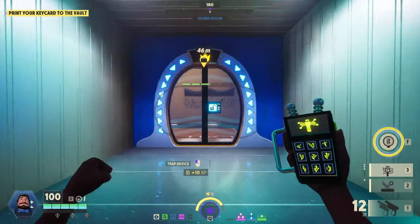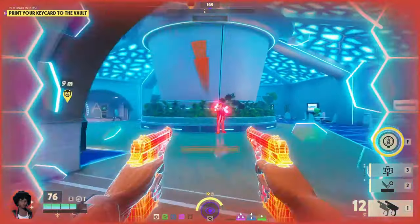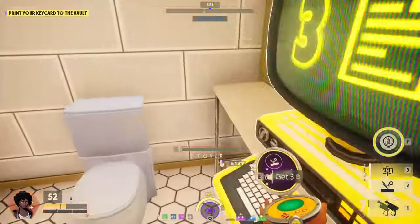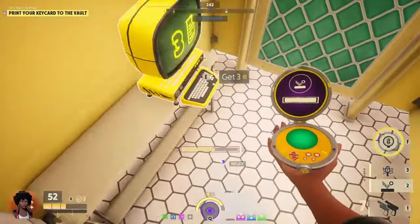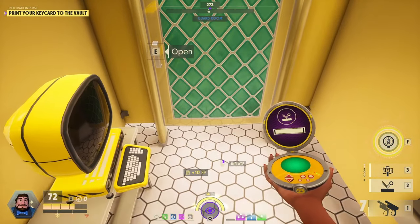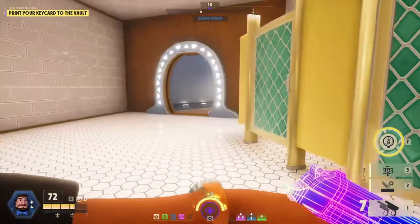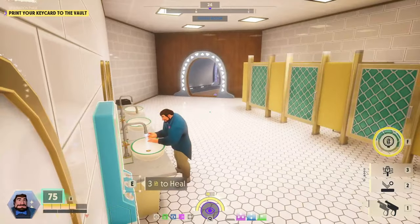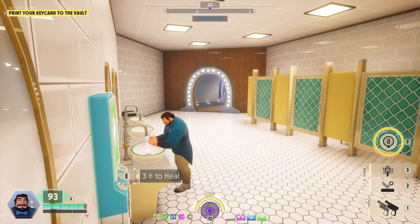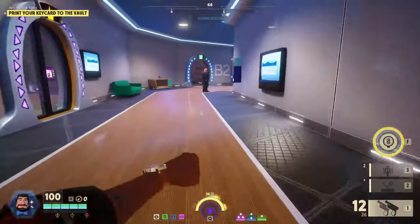We're gonna put this here, hide here, and heal — though they can see my footsteps. Anyway I can social here; this is not a great idea but I'm doing it. We'll probably lose the package this time because by the time I'm done washing my hands here they'll have their key card and just be gone — yep.